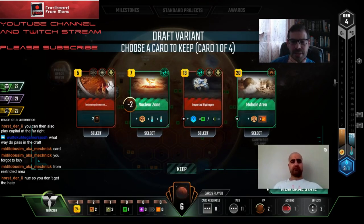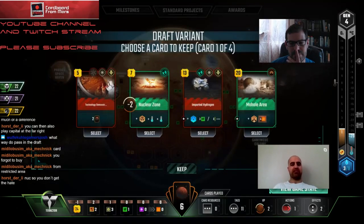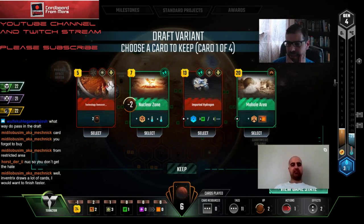We could also take Nuclear Zone and just use it against people - it's negative two to our economy and we could pick up some plants. But I don't love it. I almost don't care if they hit us with it. I think Mohole personally.